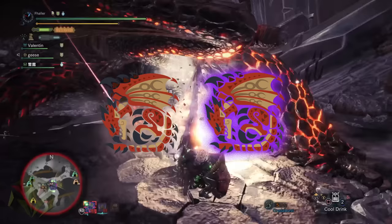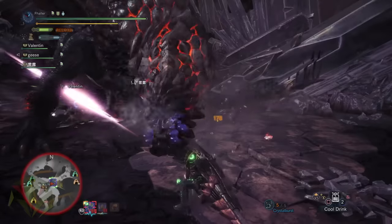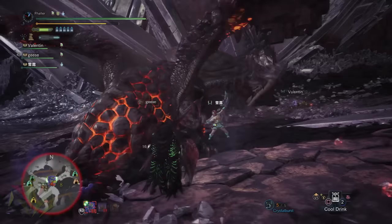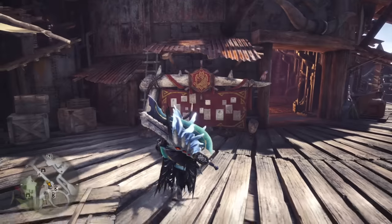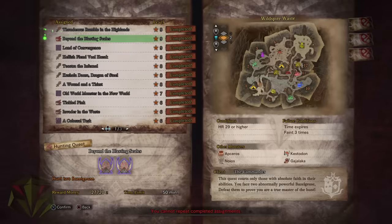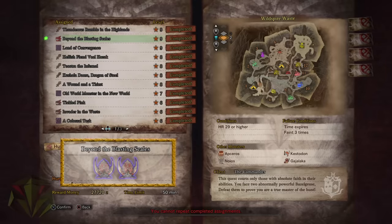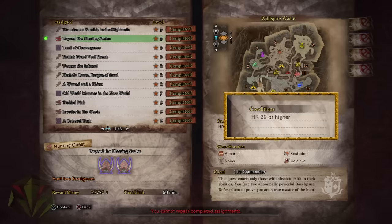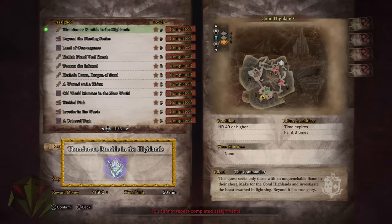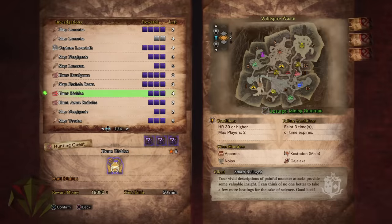Tempered Monsters are simply stronger versions of their normal counterparts. Additionally, they come in three different threat categories. Threat Level 1 Tempered Monsters will be easy to find — you'll gain the ability to fight them long before you finish the main story of the campaign. Threat Level 2 Tempered are not unlocked until Hunter Rank 29, when the game tasks you with killing two Tempered Bazelgeuse. After defeating that pair, you'll have access to all the Tempered Monsters besides Elder Dragons. Now to unlock Tempered Elder Dragons, you'll have to reach Hunter Rank 49 and defeat a Tempered Kirin. Now that all the Tempered Monsters are unlocked, let's talk about farming Tempered Investigations to get those sweet decorations.